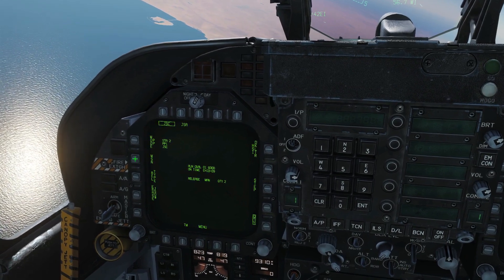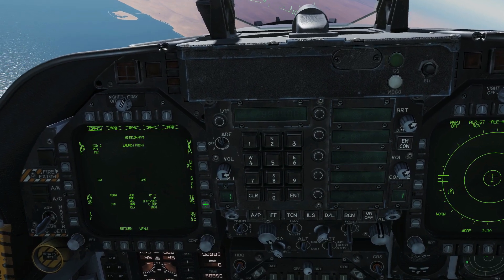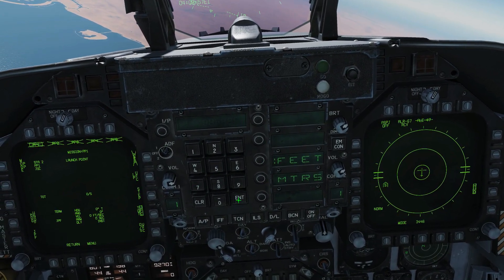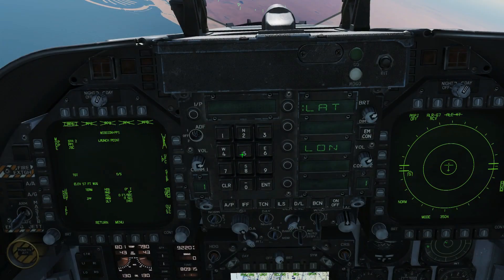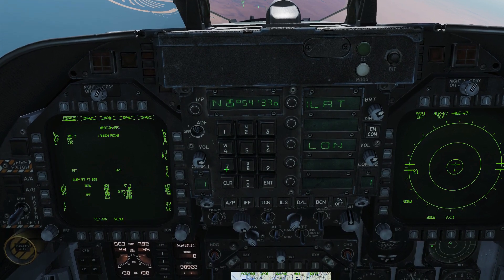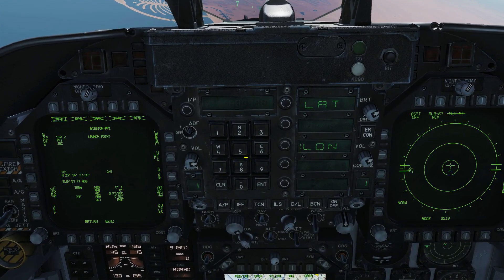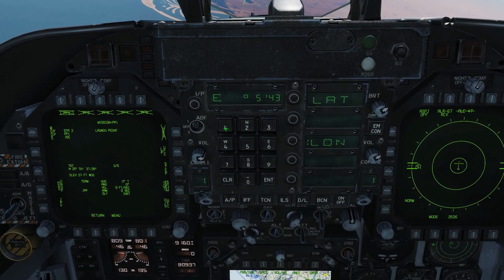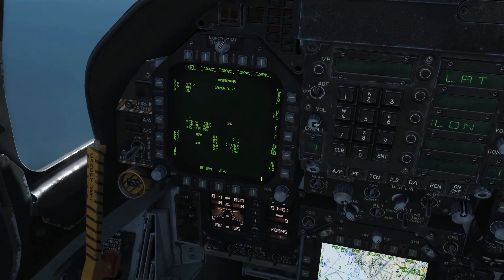Now setting up the mission. Going to Target UFC to enter the INS location for the target. The elevation was 57 feet. For latitude/longitude, the northing was 2554375 — entering that — then digits 7859. For longitude east: 5, 4, 3, 1, 2, 0, 5, then enter, 5, 1 — enter. Double-checking the values below look correct.